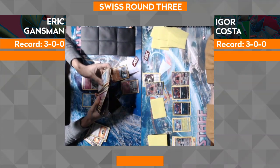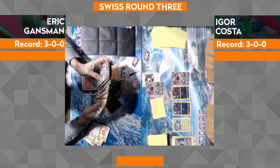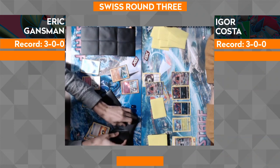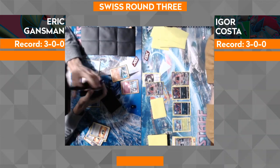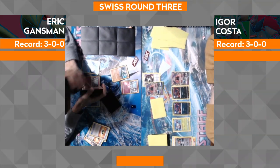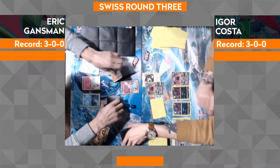We're going to see Eric go straight for the Gallade. I like that play — Gallade is really good in this matchup just because it one-shots the Zoroarks that might come into play. It's also really good at trading with the Golisopod, because they have to waste their Crossing Cut decks to be able to knock out the Gallade, which is absolutely huge.